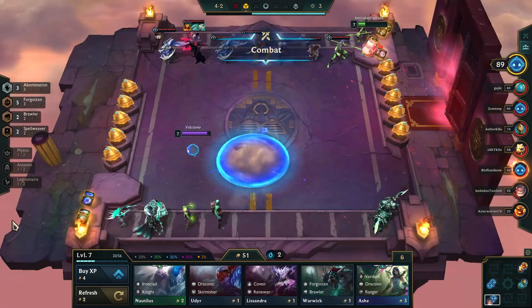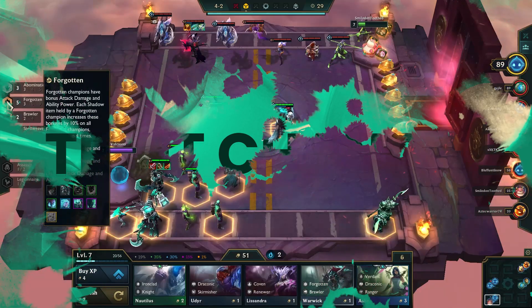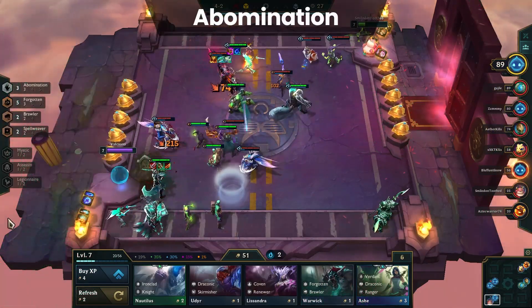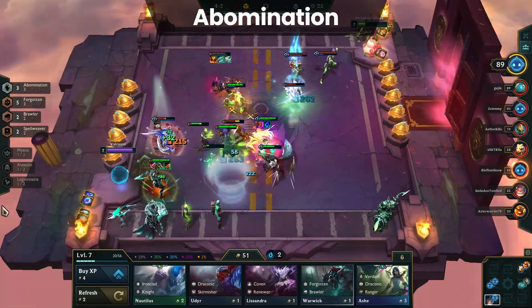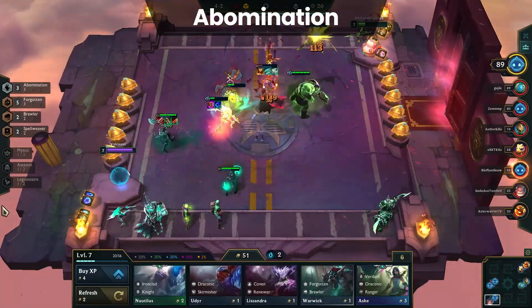As there are no system changes this week, we can start with trait changes. Up first are several buffs to Abomination. Abomination was nerfed quite heavily from PVE to the release patch of Set 5, so they're buffing it to compensate for those rather harsh nerfs.